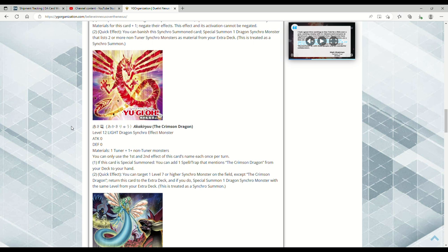There was also what I'd call a ruling change on Ultimaya Tzolkin — the other Crimson Dragon synchro. Basically the errata means you can't target Ultimaya Tzolkin or the Crimson Dragon to abuse the effect, since it says you can target one Level 7 or higher Synchro Monster on the field. Konami reworded Ultimaya Tzolkin so you can't use the Crimson Dragon to send Tzolkin back to dodge a synchro — that would be disgusting, so they patched that hole real quick.